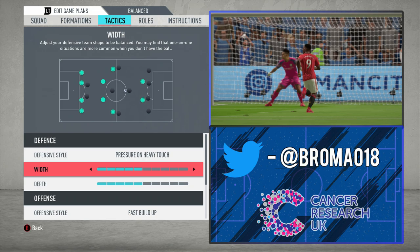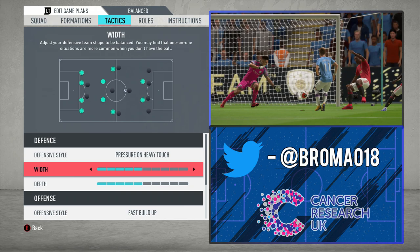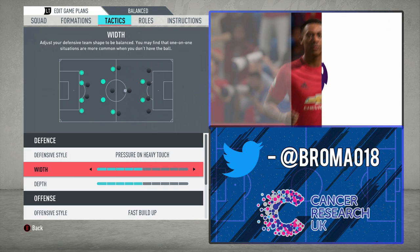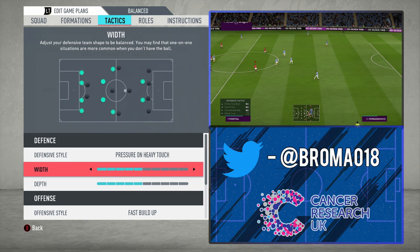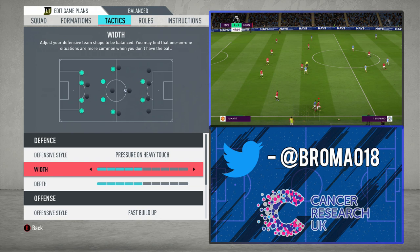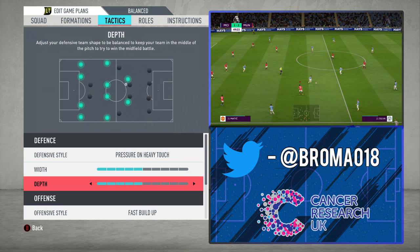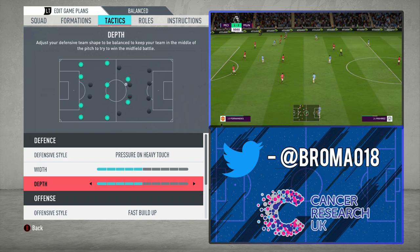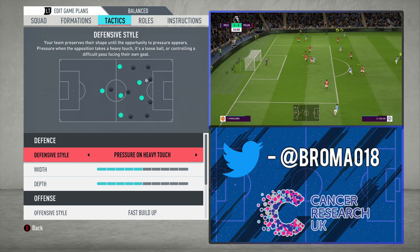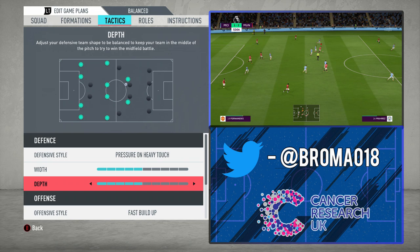With width, have this on five. The reason it's moved up from four compared to the last video is because you don't have wingers, so you have one less player on each side to get out wide. But because you've crowded out the central areas more — with three centre-backs instead of two — there's less space in the middle for the opposition to play through you. With depth, have this on five as well — a little bit deeper than the last video because it's a more defensively minded formation, but still that mid-block so you can press in certain situations.